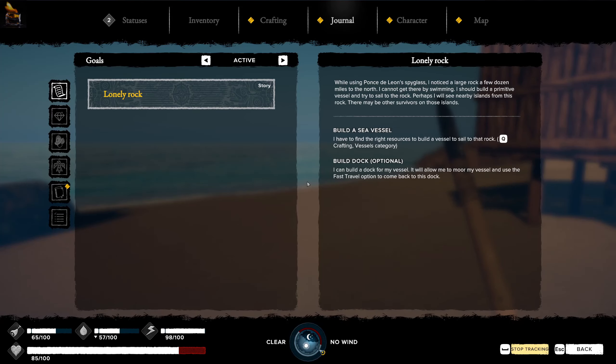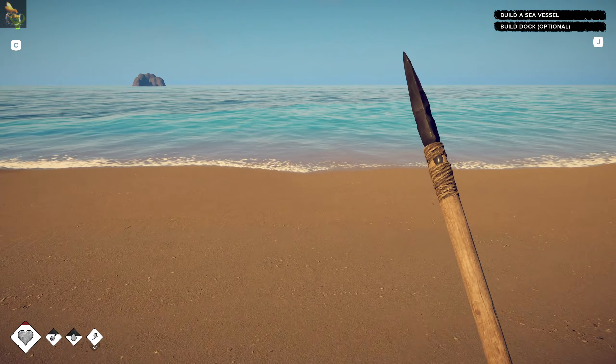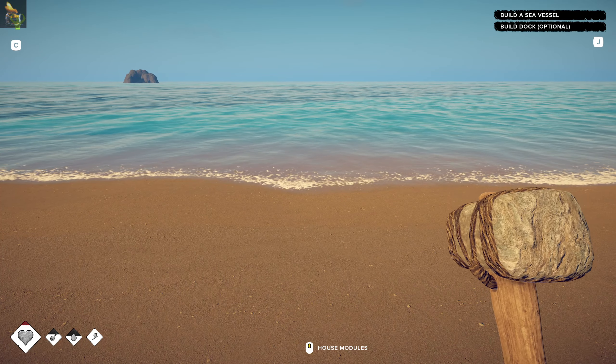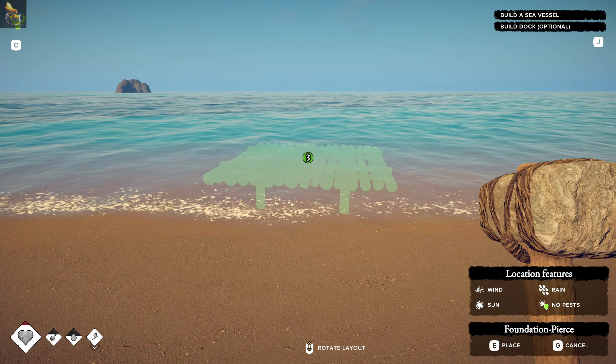So what I'd like to do is carry on with the quest - this lonely rock thing - build a dock and a sea vessel. So we can build a dock out here I assume. If I get my hammer out, house modules, foundation pier, on for insulation on water surfaces. If I place some of these down...